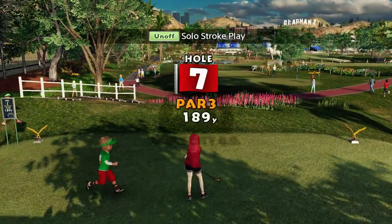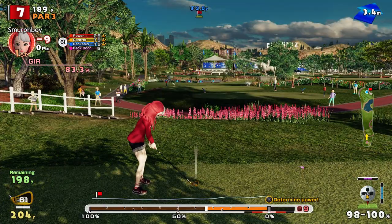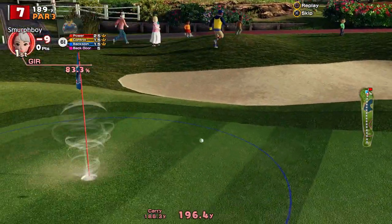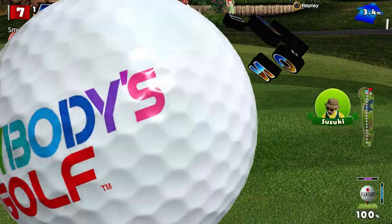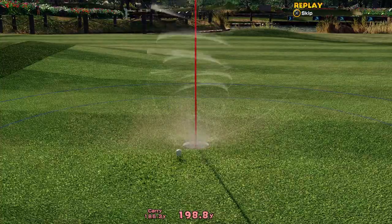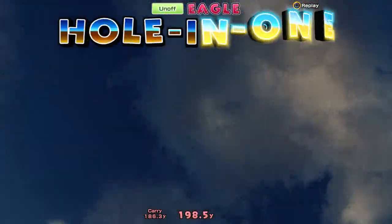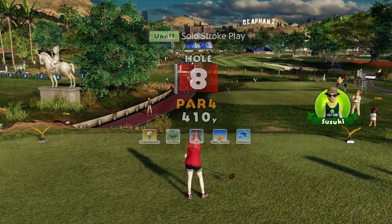So hole 7 is the par 3. Pins up at the back, so plenty of room to work with it. A little bit downhill, I should be in the region. Good bounce — get in there! There you go, hole in one! That's probably the limit of what that cup can hold, got it though. So 11 under, got the eagle. Shame it's unofficial, but there you go.